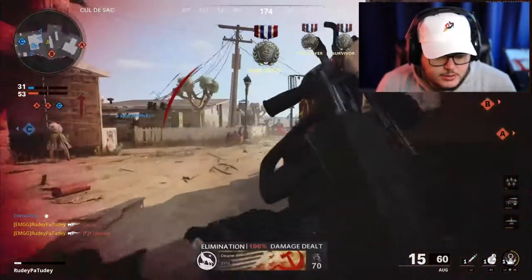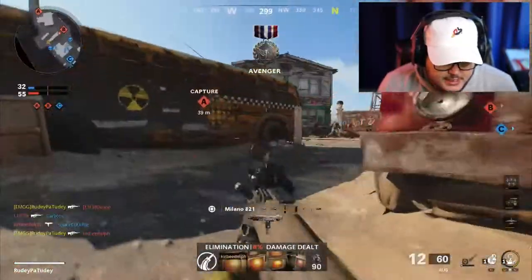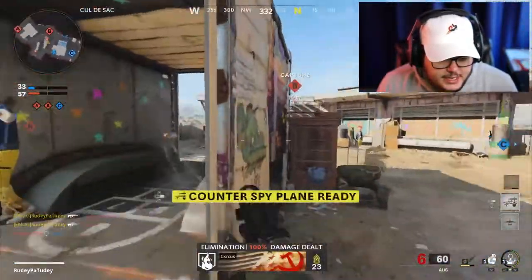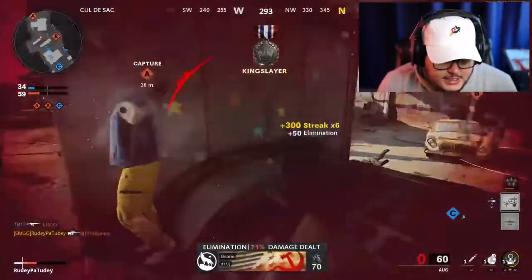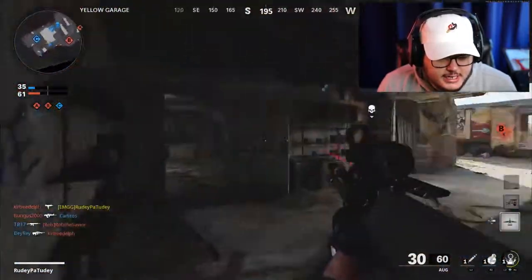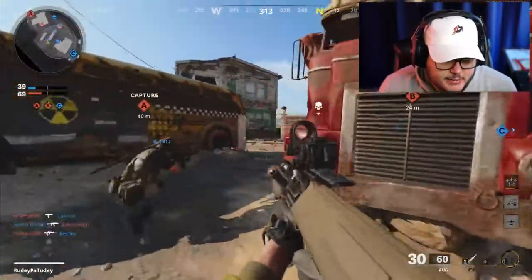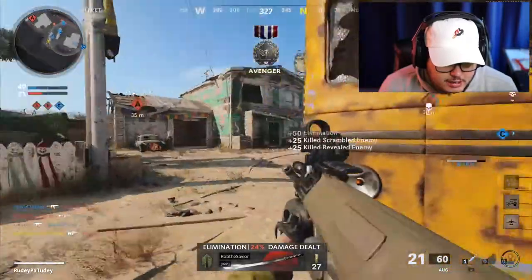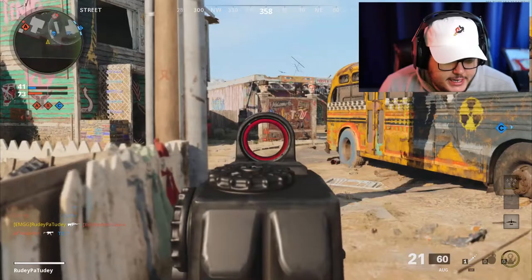Oh, got them both! I'm so used to camping in that window — that's literally where I spend most of my time on these camos. All the other camos are easy: headshots, bloodthirsties, standard elims. The hard one — or longest one — is long shots and then kill enemies behind cover. The science camo is tough, but even the kill enemies while stunned camo is easy. I don't even run stuns for it.